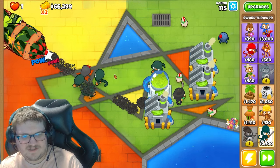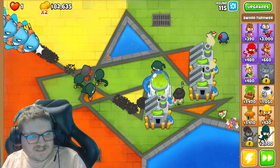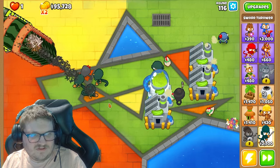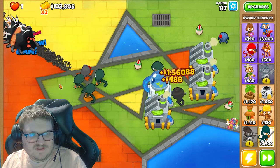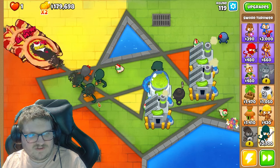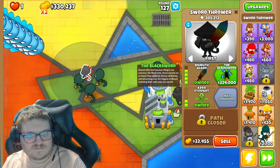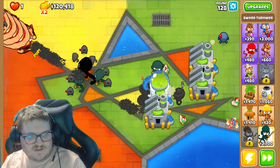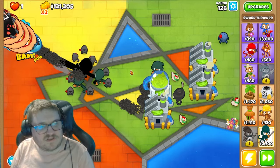Now it lags again. I'm not sure what's happening here, but something weird is going on — it lags sometimes and other times doesn't lag at all. Does it spawn more spikes if there are more bloons on the map? This tower is really, really strong. I'm gonna get the black sword.